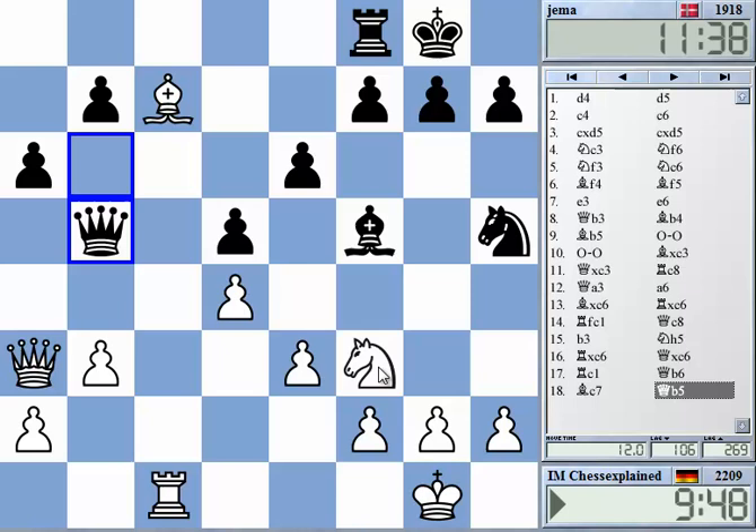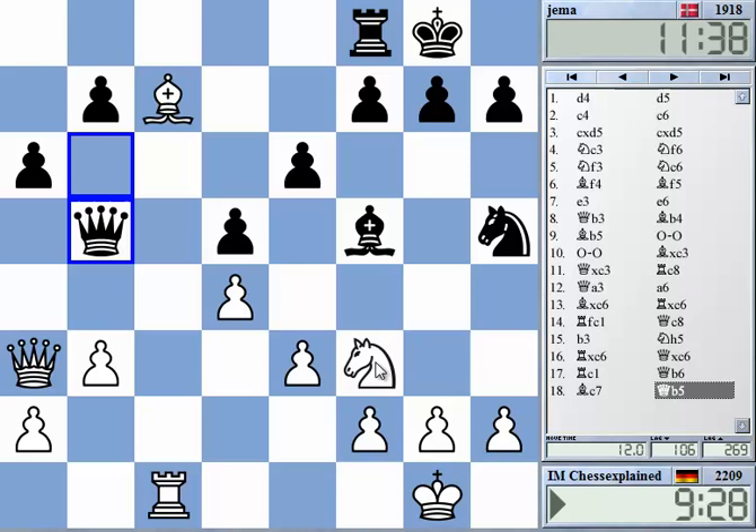Wait — Ne5, f6. Can I take on f8? Qf8, Kxf8, Bd6 check. And then Rc8 is mate, yeah? Oh, this is nice. It's really working, right? I can play this move — he cannot play f6 because of Qf8 check, Bd6 check, king moves, and Rc8 mate, or mate next move.